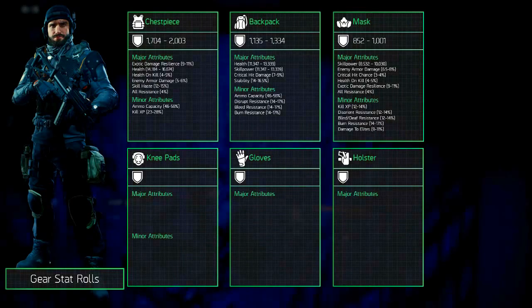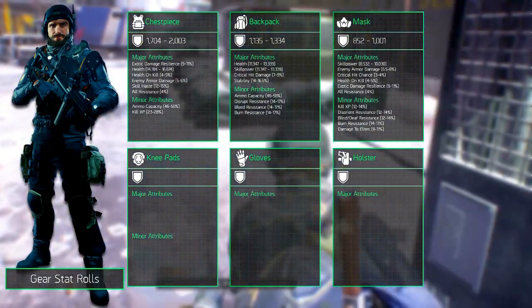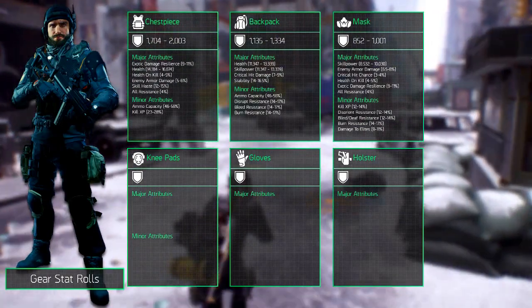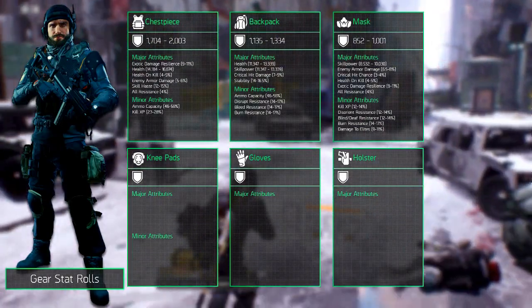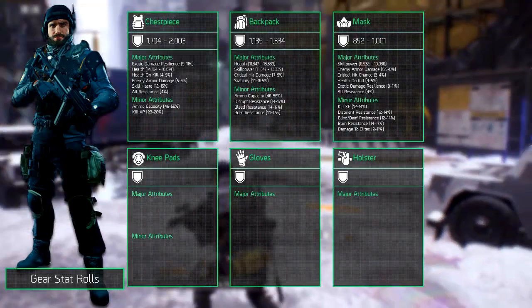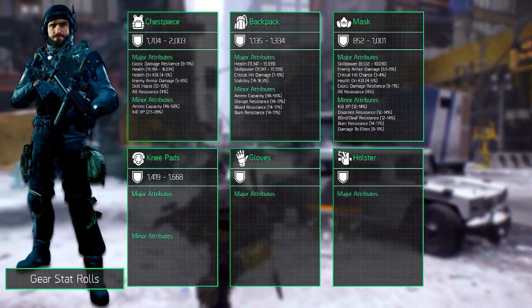And damage to elites which rolls between 9 and 11%. The knee pads are overall the least popular gear piece because of their talents. The armor that rolls on them is however pretty high, rolling between 1419 and 1668.